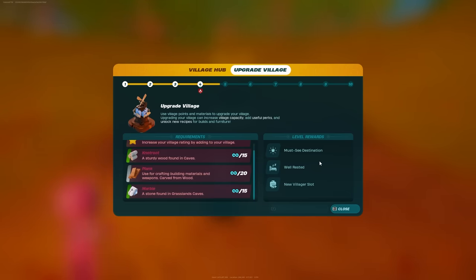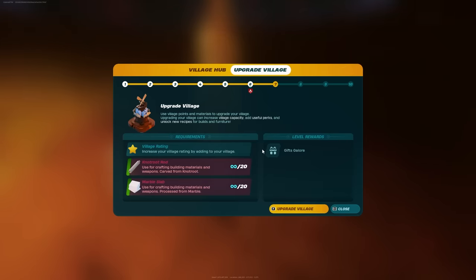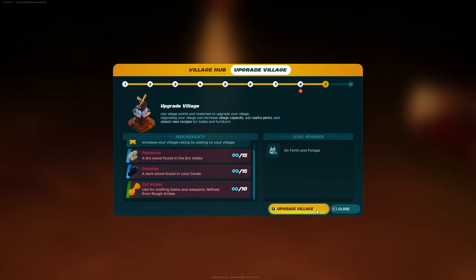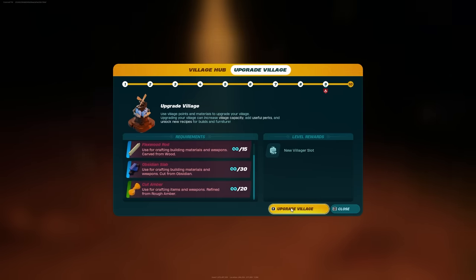Level five: 15 knot root, 20 planks, and 15 marble. Level six: 20 knot root and 30 granite slabs. Level seven: 20 knot root rods and 20 marble slabs. Level eight: 30 marble slabs and 10 rough amber. Level nine: 15 flexwood, 15 obsidian, and 10 cut amber. And level 10: 15 flexwood rods, 30 obsidian slabs, and 20 cut amber.